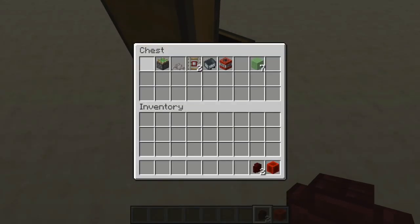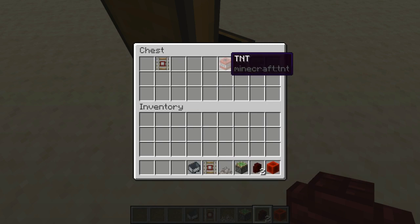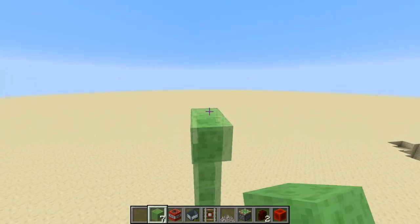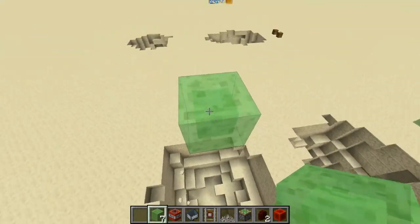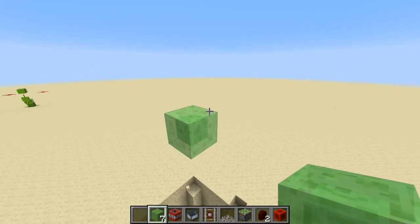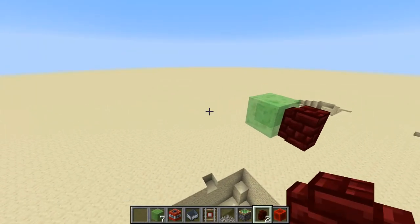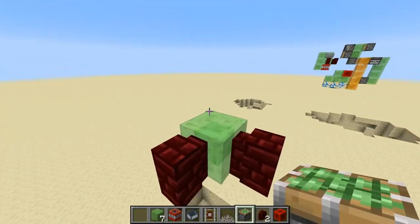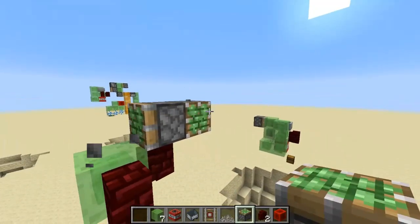To build this you want to grab two walls, a sticky piston, a dead coral fan, one detector rail, a minecart, some TNT, and seven slime blocks. You want to go sufficiently up if you're right on bare ground so you don't blow it up. You want to start with your block and then choose which direction you want it to go. If you want it to go a certain way, place a wall on the opposite side. What's cool is it can actually be pushed two ways — either this way or that way — and it will always work.